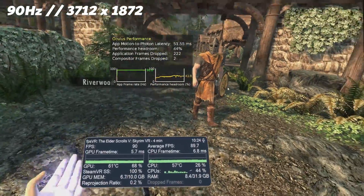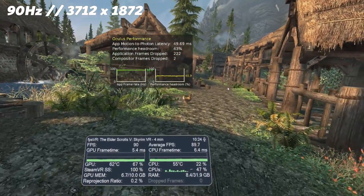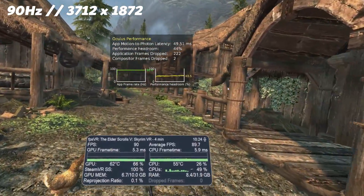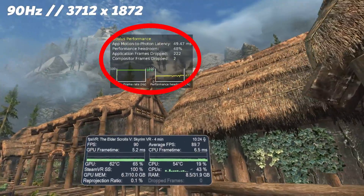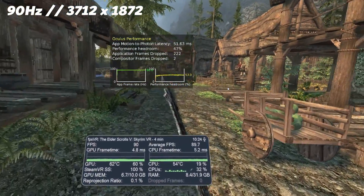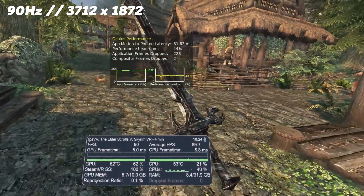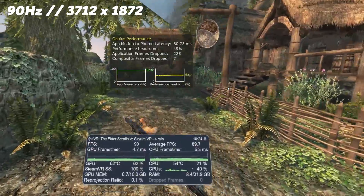So here we are with the first test running at 90Hz in Air Link at that default resolution of 3712x1872, and you can see from the Oculus performance overlay at the top that there is quite a big general performance headroom percentage there. There are occasional dips as we go through Riverwood here, but generally it's running fantastically well at these default settings.